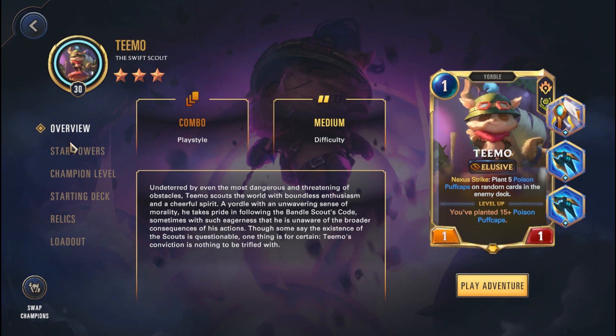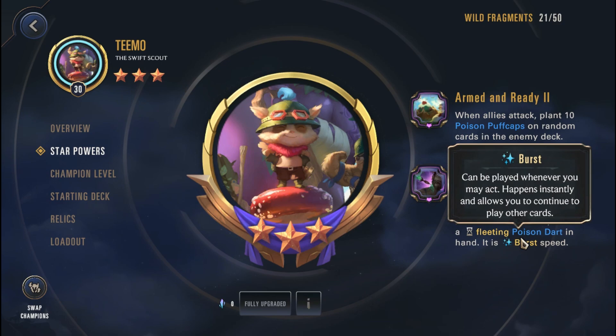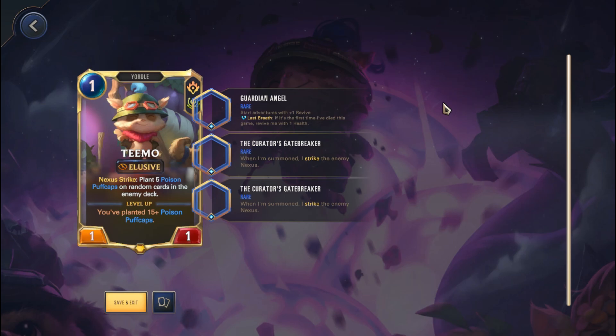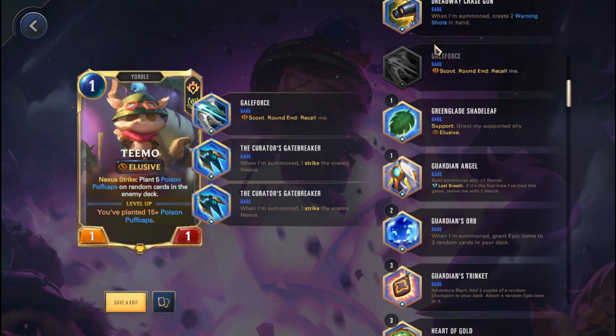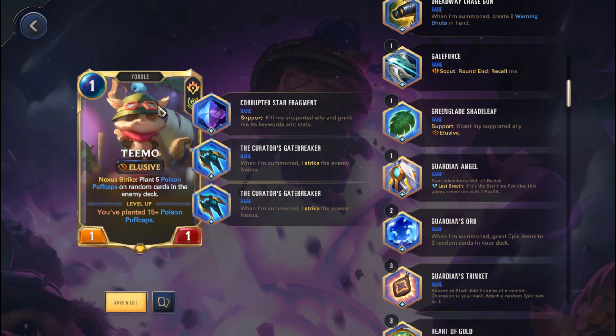Yet another passive damage champion is Teemo. His top star power will allow you to plant 10 poison puff caps on random cards in the enemy deck whenever you attack — obviously really good. And with Strike Swiftly, getting a fleeting poison dart at burst speed, you're able to play that easily for even more poison. To take full advantage of Teemo, you're going to want to go with potentially a Guardian's Angel or a Galeforce build combined with double Gatebreakers, in order to allow you to get a lot of puff caps into the deck. If you don't have double Gatebreakers or Galeforce, you can go with one CSF here — Teemo already has Elusive so you don't really need Greenblade Shadeleaf. There are a lot of units in the Teemo deck with good stats that don't have many long-lasting effects. You can kill that and get a good stat on Teemo in order to protect him, so CSF could be an option.